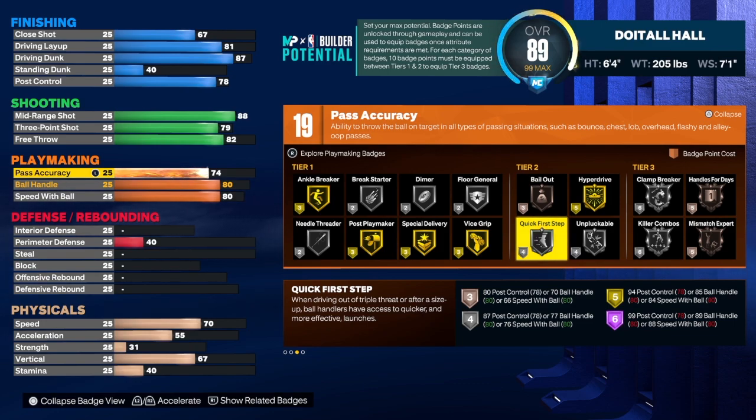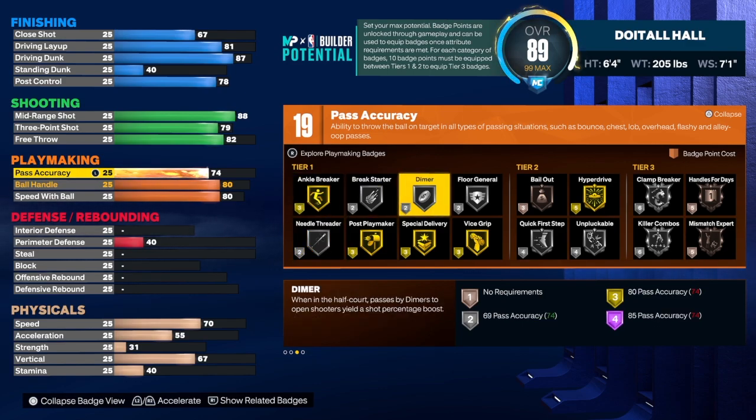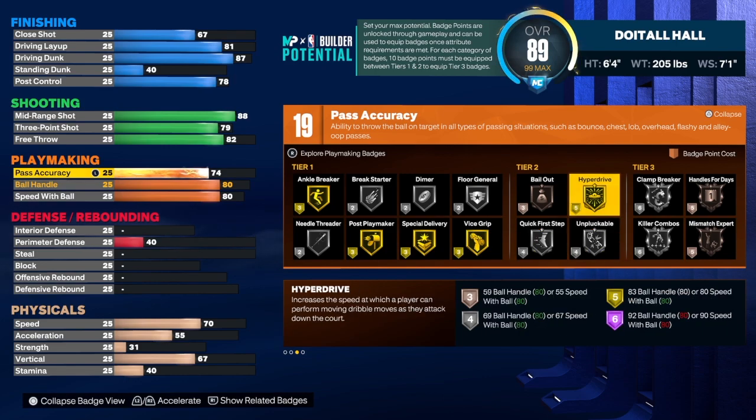Dwyane Wade was an underrated passer, so we'll use Needle Threader, Anchor Breaker, Quick First Step, Hyperdrive, Clamp Breaker, and Handle for Days. Mix and match the badges how you want. You have to test these badges out — just like a race car, you don't show up on race day without testing. Test the badges, see what works, keep doing it, and if it doesn't work, change it. It's all about adjusting.